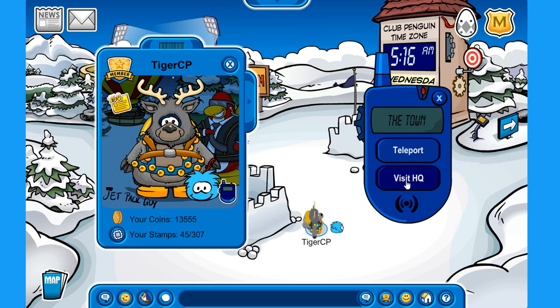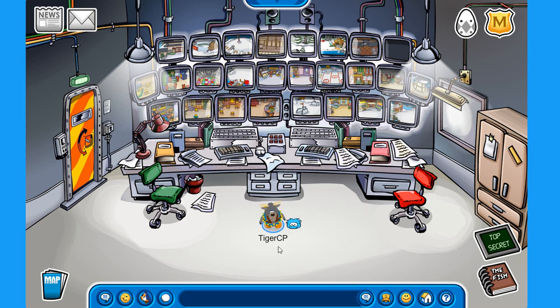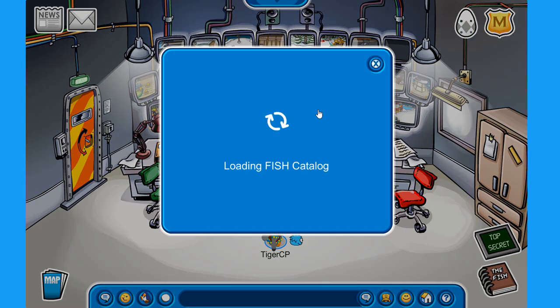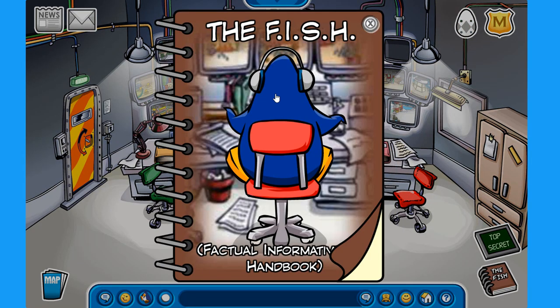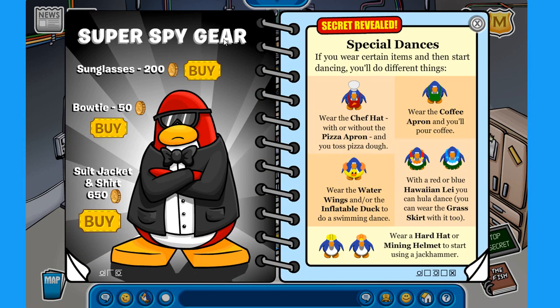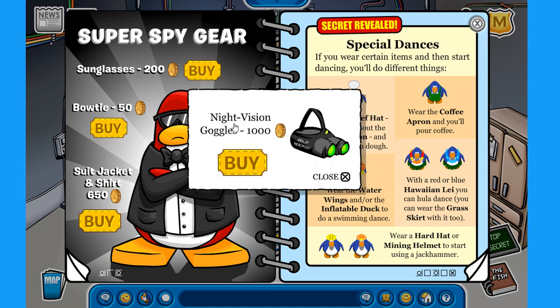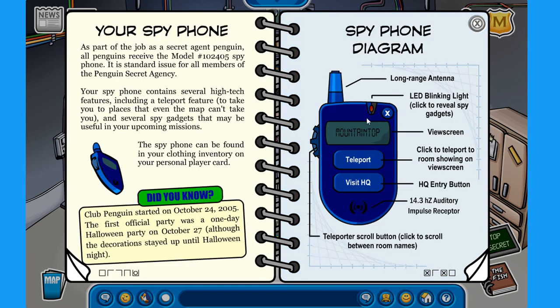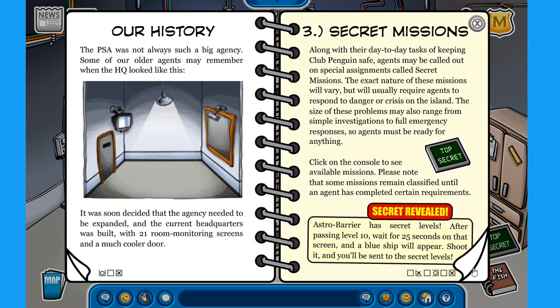You can also visit the HQ of the PSA, where you can do the secret PSA missions. You can also find the PSA book, which is called 'The Fish', and on this book you can buy the super spy gear. If you click on the sunglasses of the secret agent, you'll find the night vision goggles for 1000 coins. You can also read a lot of very interesting information in this book.